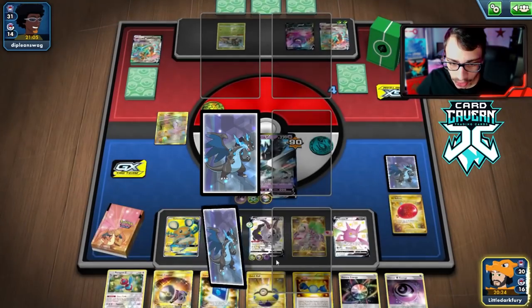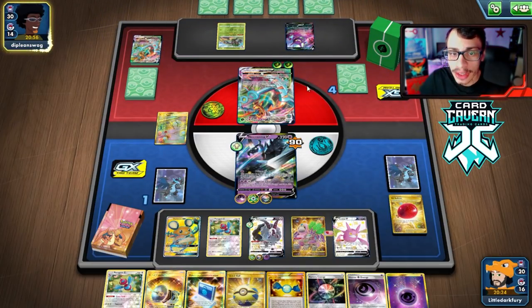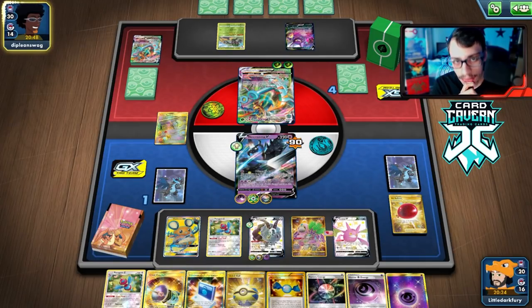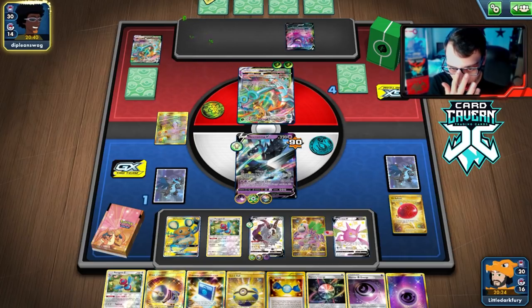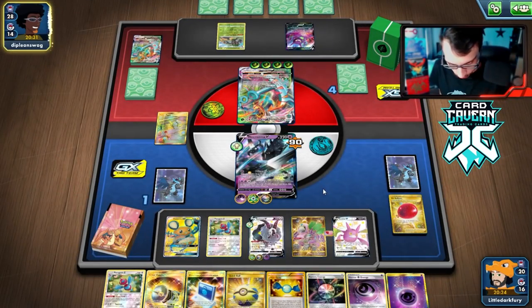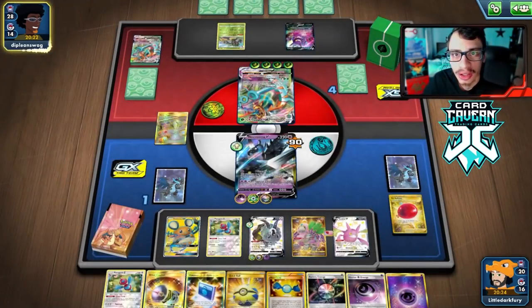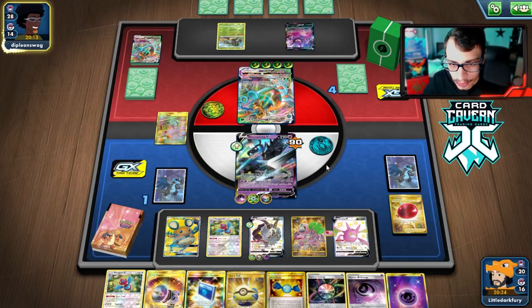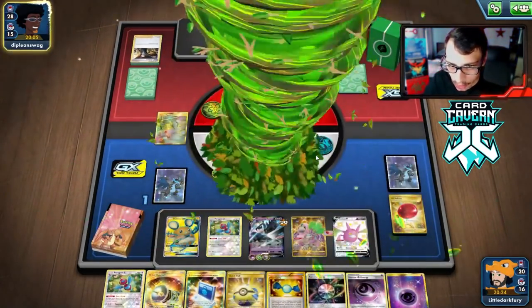We put Boss on top in case we get Marnied, then take the knockout with Special Laser. We take down Delmise — prizes give us Quick Ball for Crobat and another Energy. We think we're winning this one. Our opponent can knock us out with Max Anchor, then we go Double and Boss the Rillaboom. The only way they win is to Stamp us to 1 — but we get the knockout on Rillaboom and win the game.